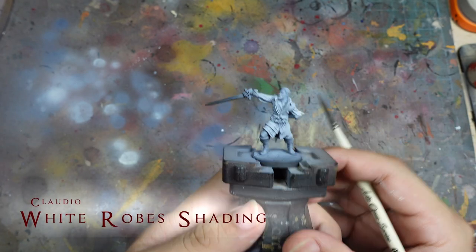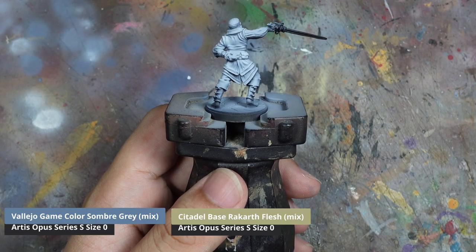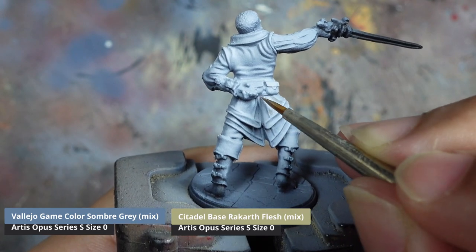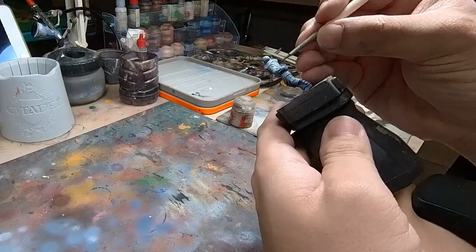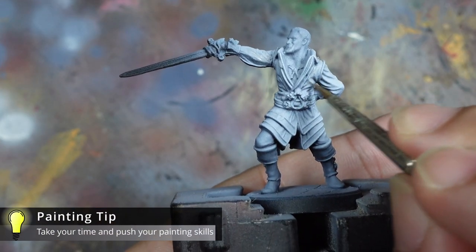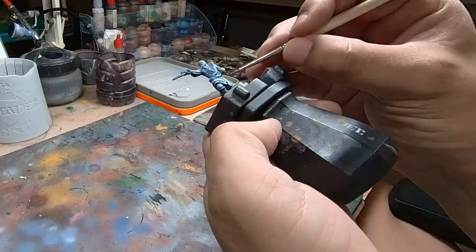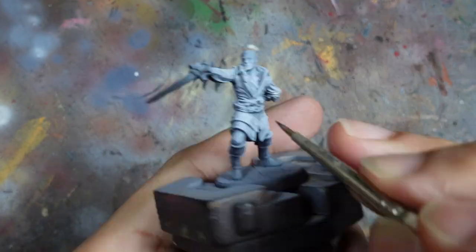Although the priming has done a pretty good job providing base highlights and shadows, I want to accentuate them a little bit more using the brush. When I paint character models I like to focus on them one at a time and take a little more time with them. I also paint them in a much more fluid way, and to do that I prepare three colours which I'll be mixing to achieve the shadows and highlights I need.